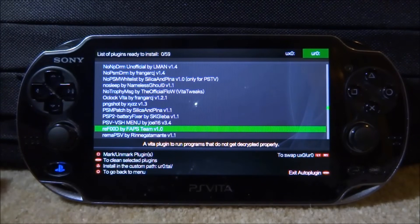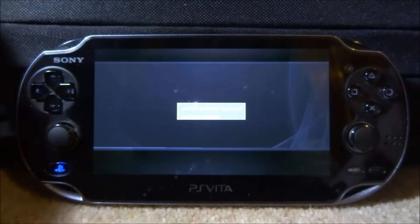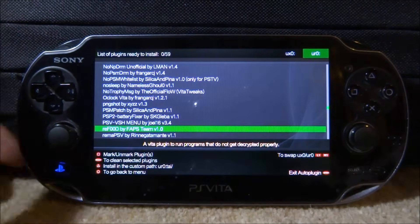The next one is the reF00D plugin. What this one does is basically lets your games run — so let's say you have a 3.69 game and you're on 3.65 firmware, you'll be able to run it without any problems. Go ahead and grab this as well, press X on it, wait for it to be installed, and there you go.